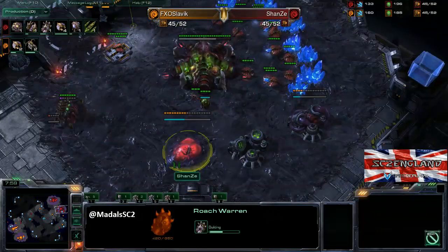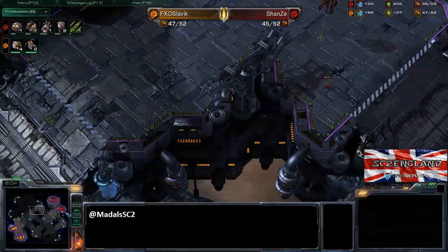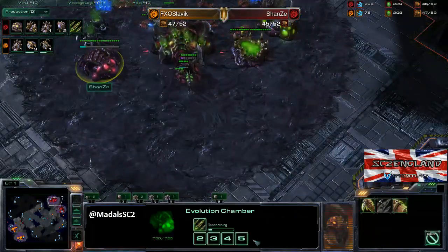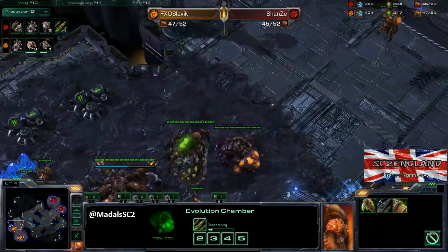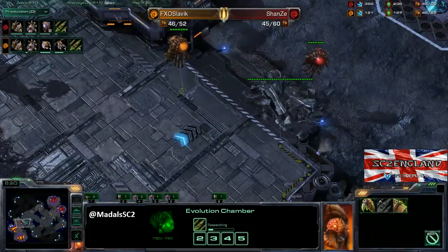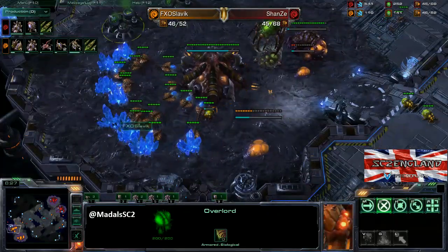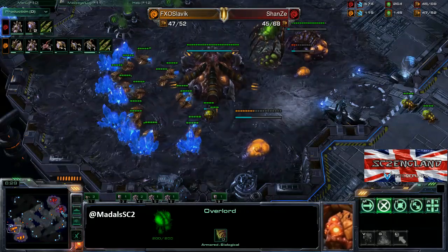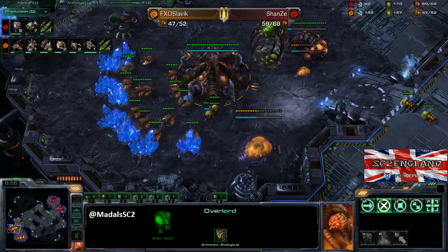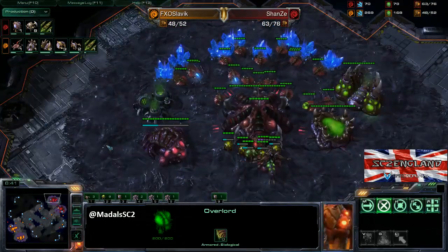The roach warren is on its way down, so Shanzi transitioned out of the ling-bling phase very, very quickly — he didn't actually ever enter the bane-ling phase of this game. He was just like, no, I want roaches. He's already got the plus one missile attacks on the way. He can now start putting on some pressure. The overlord placement for both players is pretty good — an overlord on the high ground there. You could put an overlord back here just to keep an eye on drone counts, because looking at how many drones your opponent has can be very helpful in ZvZ — it lets you know whether they're going for units or drones.